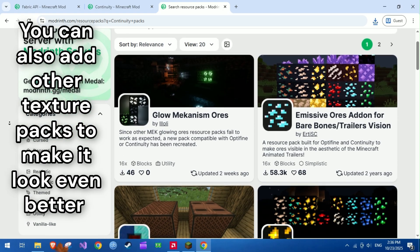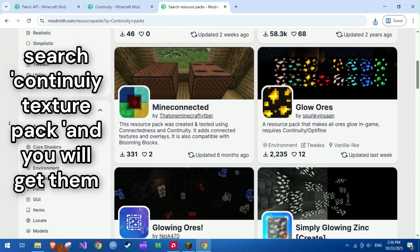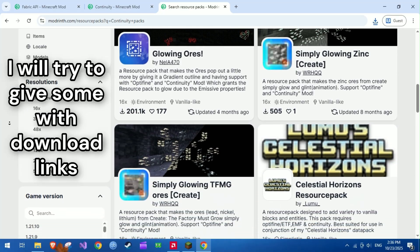You can also add other texture packs to make it look even better. Search 'Continuity texture pack' and you will find them. I will try to provide some with download links.